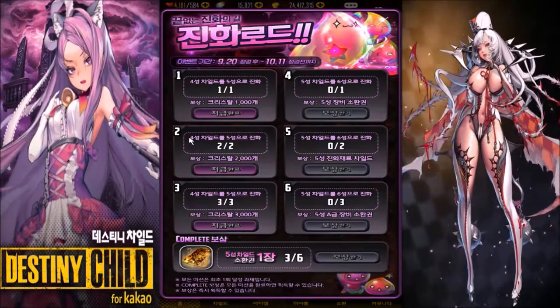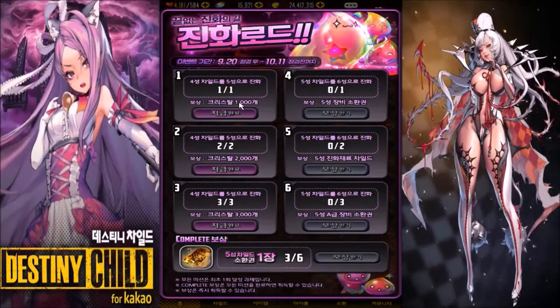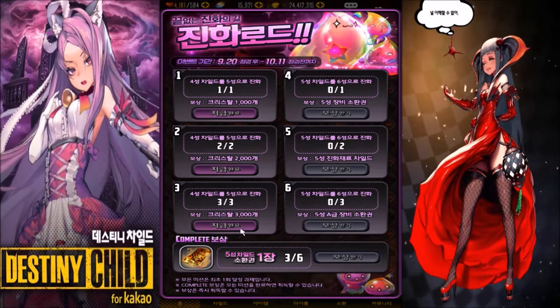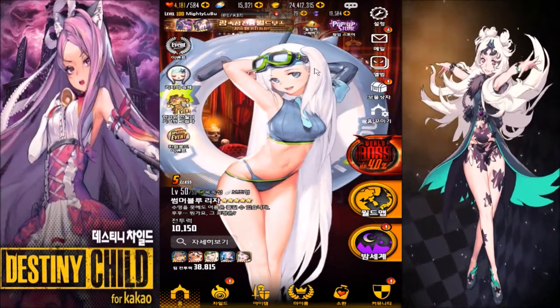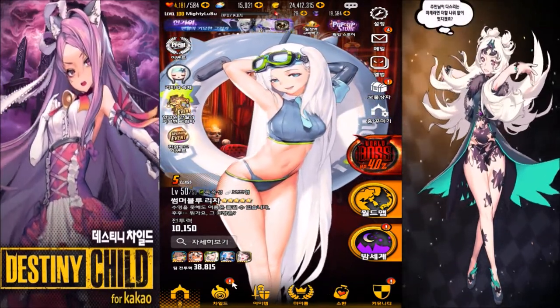They also got an upgrade event, as you can see here. This is one pretty easy for me to do since I've been playing for so long. Just level up your 4-star units, upgrade them, and you get a bunch of gems. This is how I have so many right now. We also have the world boss, but that's all the explanation we need.